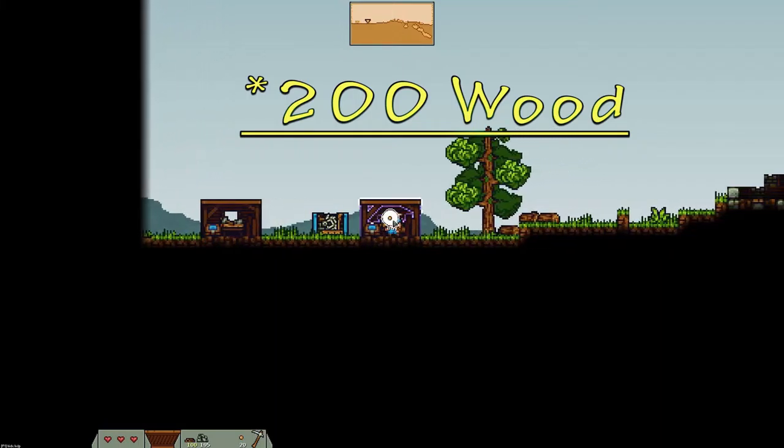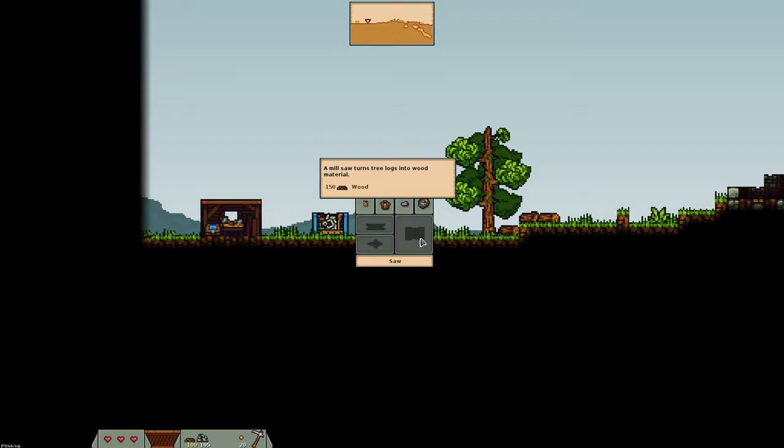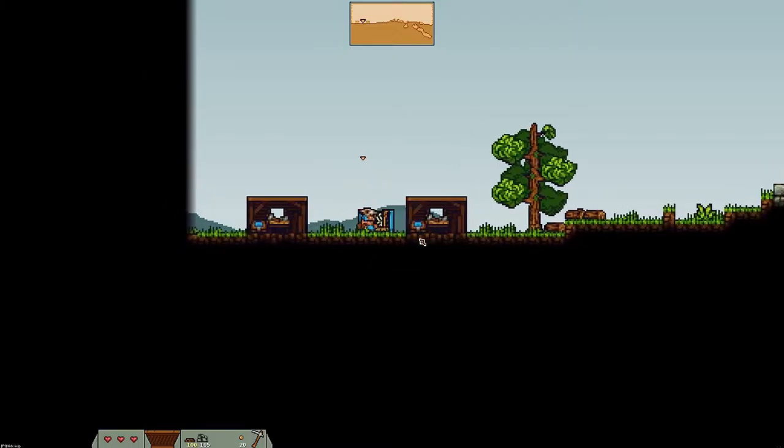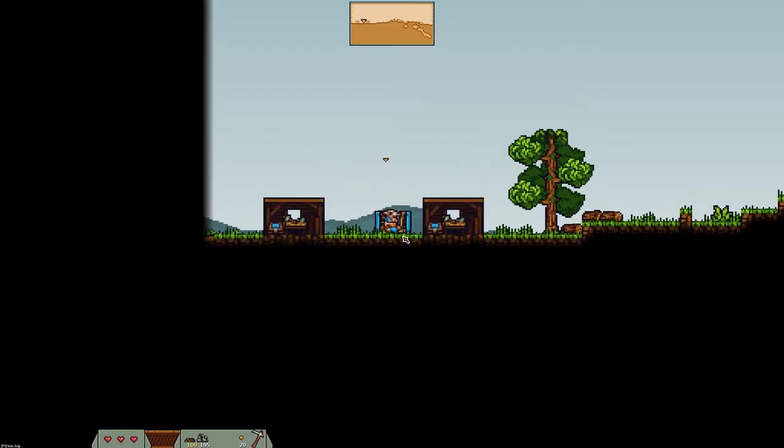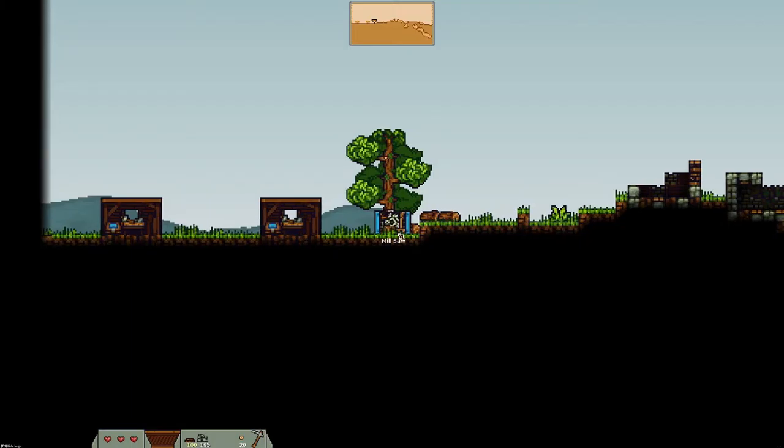To build the saw, simply go into the builder's workshop and press E. It will cost you 150 wood. At the moment I only have 100 wood, so I won't be building a saw. I'll instead use this saw that I built before.